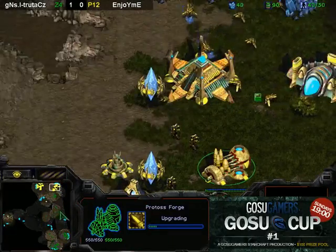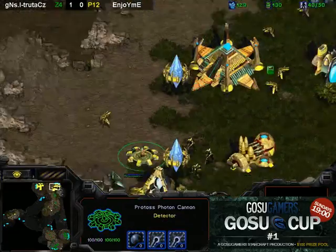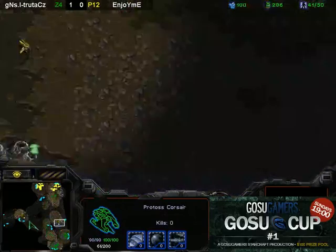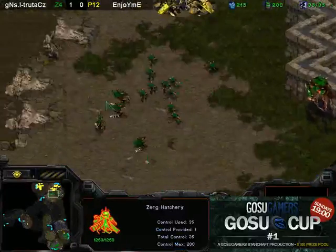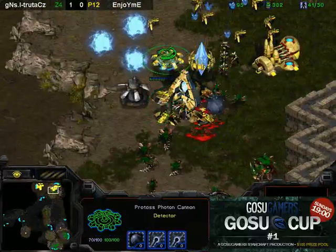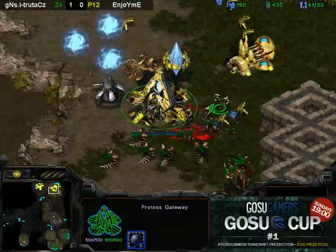Looks like plus-one from EnjoyMe. Oh my goodness - he actually only has one cannon. I can't believe I didn't notice this. Only one cannon against the Hydra bust. The Corsair is going to get into the base now, but it's going to be way too late. He's going to see what happens and make emergency cannons. But it looks like the Hydras are just going to go in right at this point. The Zerglings don't even have speed, but here come the ranged Hydras - he's going to be able to pick off that cannon from the other side of the gateway.